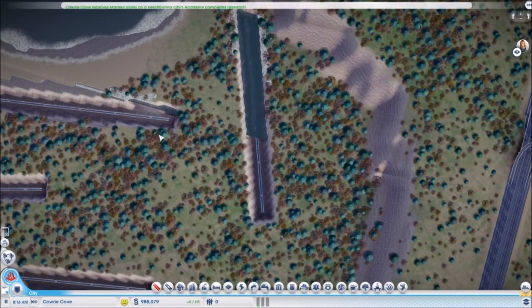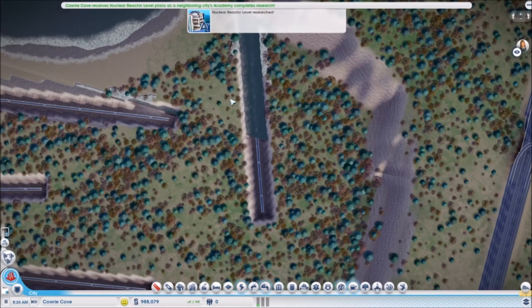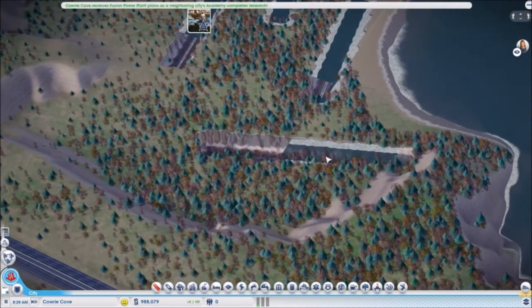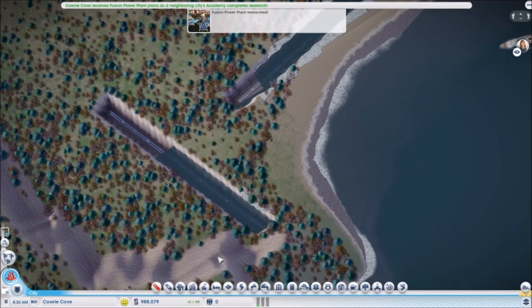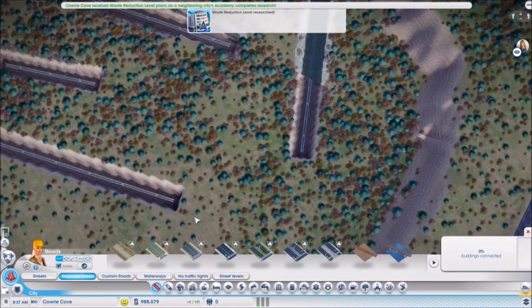Hey guys, today we're going to take a look at a new mod released recently by a new SimCity 2013 modder that goes by CityCrafted, or the Craft Kid, or whatever you want to call them. He released a mod called Project Agua. Now, what does Project Agua do? It allows you to create your own rivers. There are some things about this mod that need to be told, because otherwise you'll be working with this and wondering why it's not working.